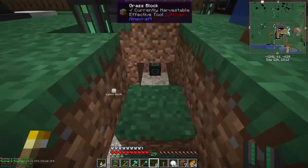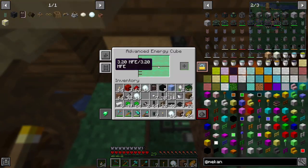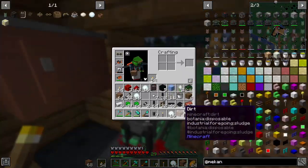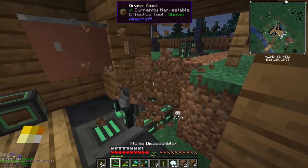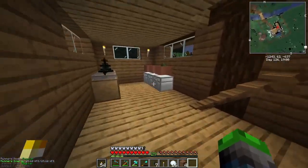We got the remainder of the pipes made. Look at that — we have 4 million RF stored here. We got 3.2 million RF stored here. Perfect. And then last episode — that's not the right block. Last episode we got all of the slime guys for the cactus, right?